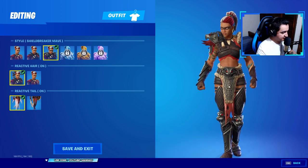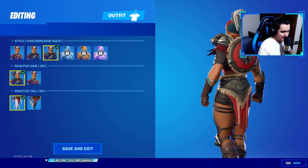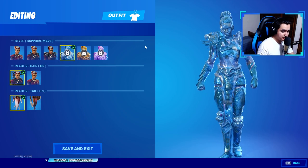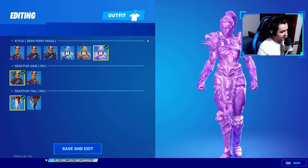You can also get the Shield Breaker Maeve style, and this one looks like an even more badass armor. I'm really digging this Eagle or Hawk theme right here — that armor looks really, really nice. And you can also get three different styles depending on what level you are: the Sapphire Maeve, the Topaz Maeve, and lastly the Zero Point Maeve.